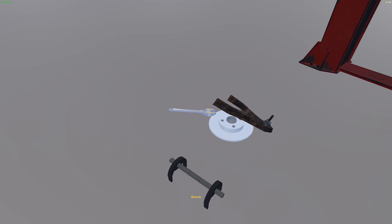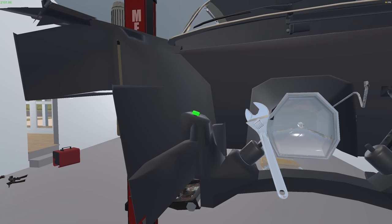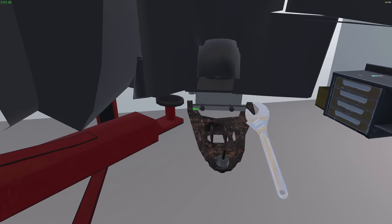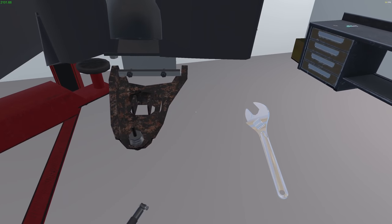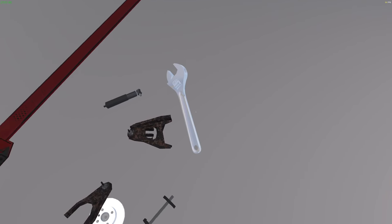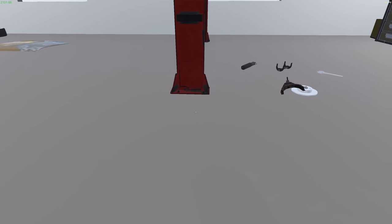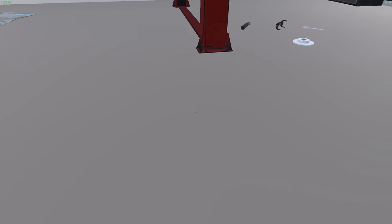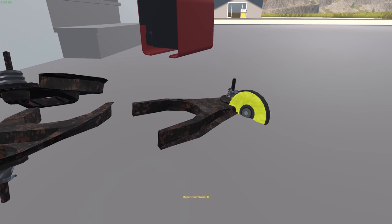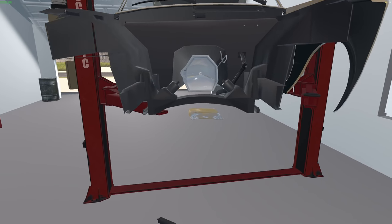This knuckle looks salvageable so we'll put it in the box. Let's undo the top of that spring - oh, that shock's already out, it's the bottom of the shock we need to remove. There we go - that's out and that should fall off. These will go in the maybe pile in case I can't afford parts. They look pretty rusted - I wonder if I can polish these at all. No I can't, and that ball joint looks pretty dinked anyway.